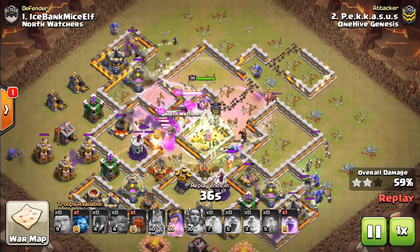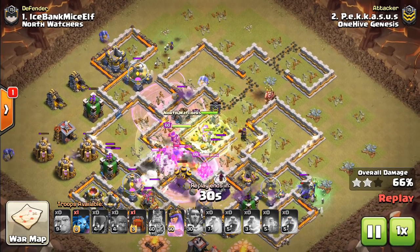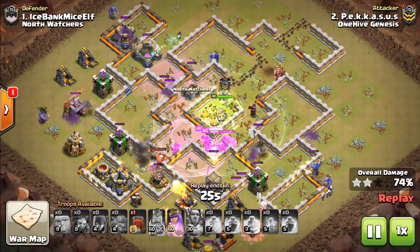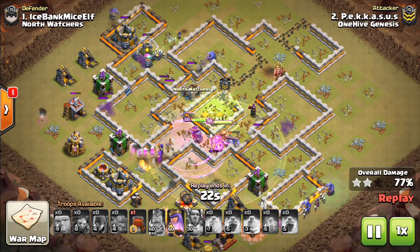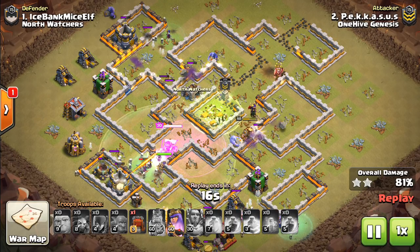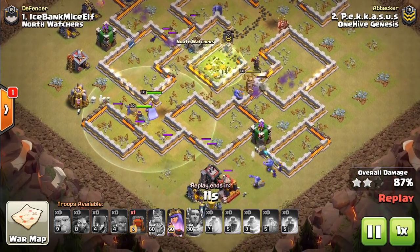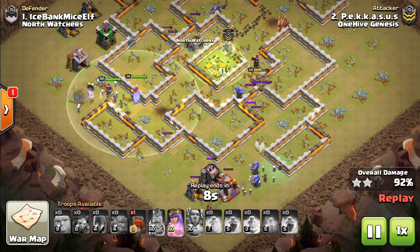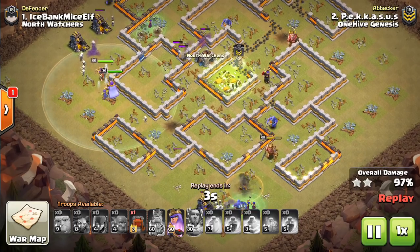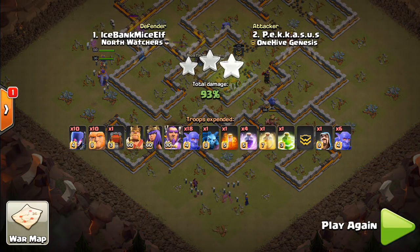So this is a Witch Bowler attack, which is basically one big kill squad. But for other ground-based kill squads, particularly ones with bowlers, there's that moment where maybe you're dropping your first Rage, they're encountering the CC, maybe defensive heroes — where your troops lurch forward and start to spread out as they enter the base. That's the moment when you want to use the Warden's ability. If you're looking for a general rule, that's one of the best ones I can give you — right as they're doing that lurch, because that's when they spread out and they're taking the most damage.